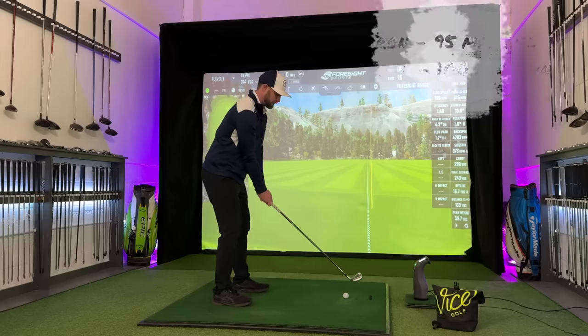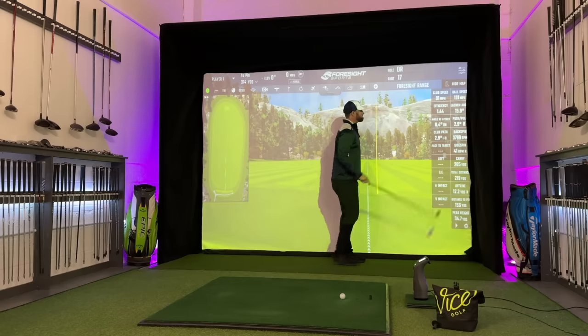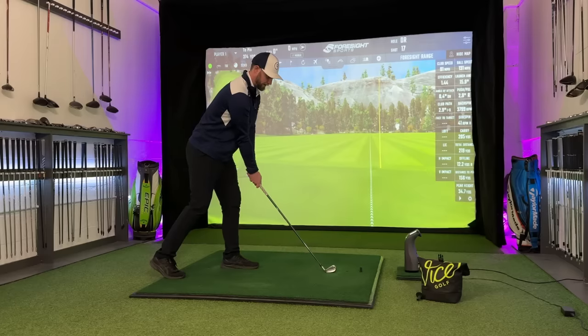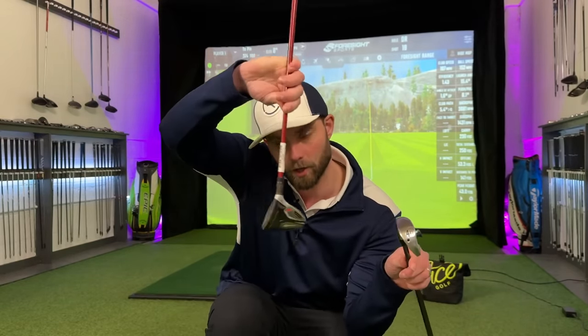If you swing your seven iron around 90 miles an hour, a driving iron would make sense — 205 carry, 220 yards. Bearing in mind if you swing your seven iron at 90 mph you'd probably swing this at around 94. Anything lower than 91 mph with this club, you're better off with my second option. Number two: you flush the ball pretty well but direction's your problem. For me, strike's never really been an issue, mainly because I've been doing this for so long, however shot direction definitely is.